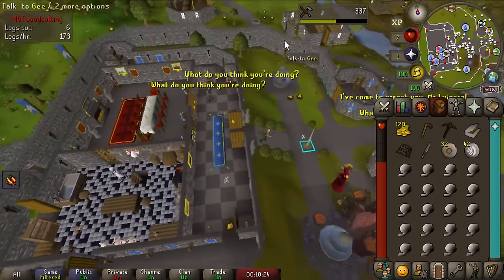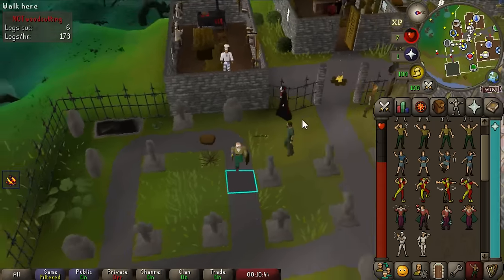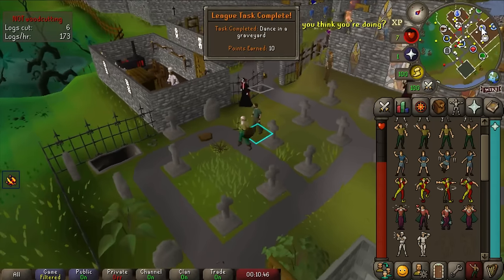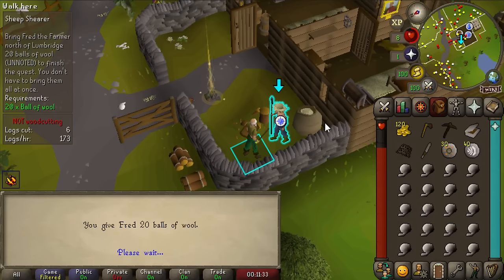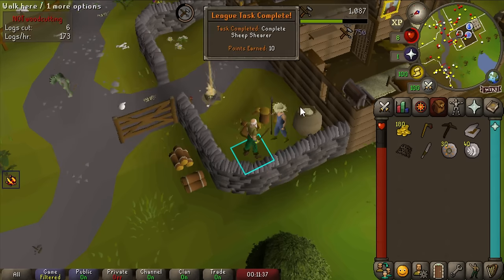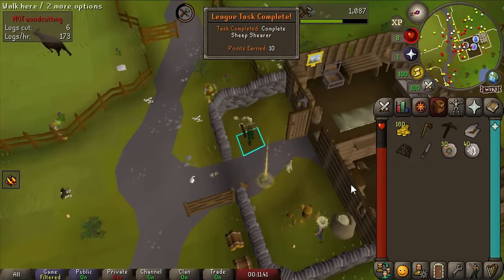I think there's a task for dancing in a graveyard. We're dancing in a graveyard - we got 10 points! I have 20 balls of wool. Do you get multiplied rewards from quests? 750 XP - yeah, that's a little bit more than normal. There's Sheep Shearer done and we're all the way up to 9 Crafting.